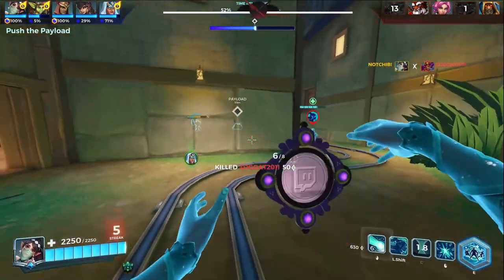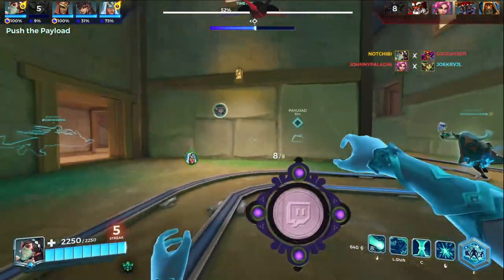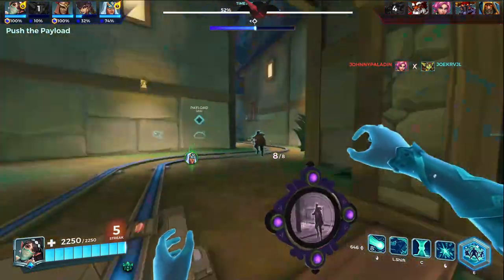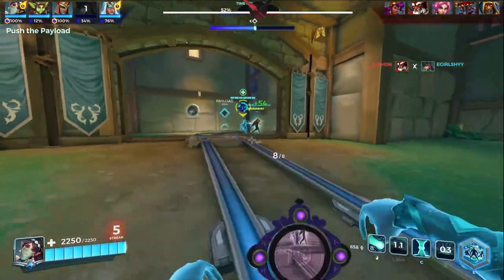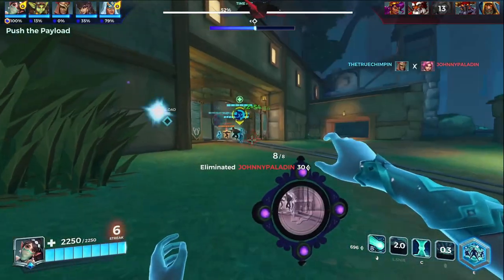On top of all that, with the ultimate you can also teleport to any ally — so if I cast the ultimate I can teleport to Ruckus, Strix, Genus, or anyone of my liking. It gives you that extra survivability; if you're ever in danger you can pop the ultimate and get out pretty much for free.